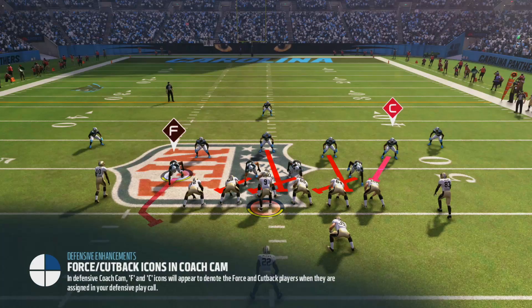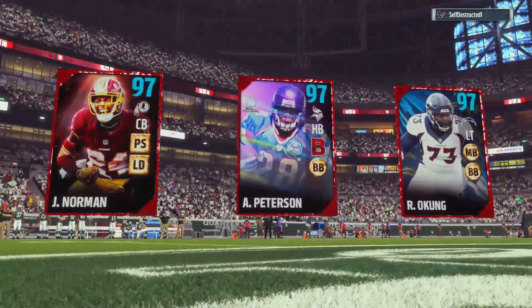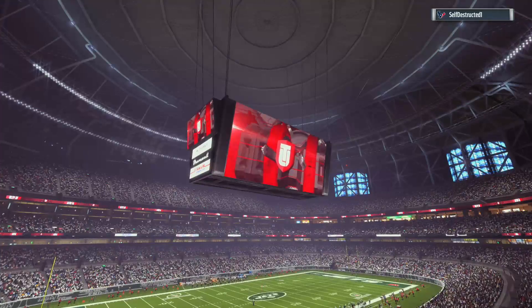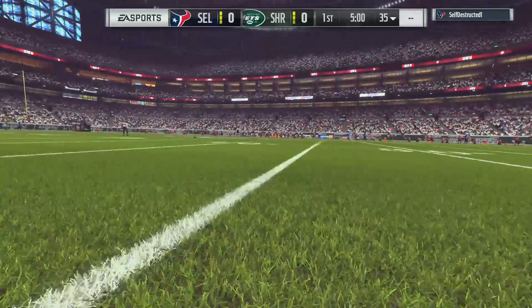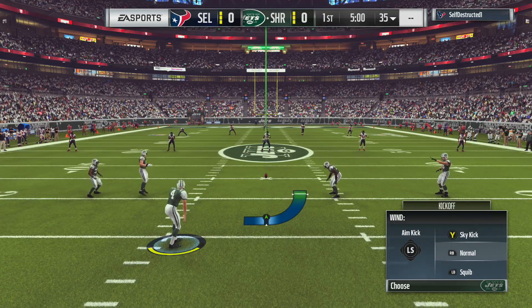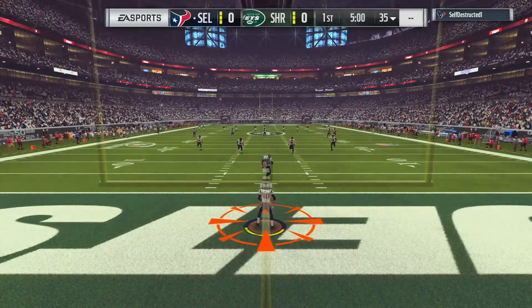We're about to get into the game. I hope this guy doesn't have a god squad. Our top three cards look completely different from his - our team actually looks better: 99, 99, and 98, that looks good. The quarters are five minutes and we're kicking. Please EA gods, if John Madden is looking down on me, please let me win this game.